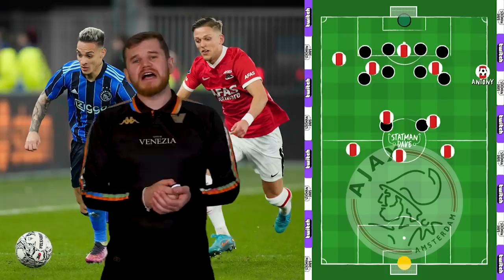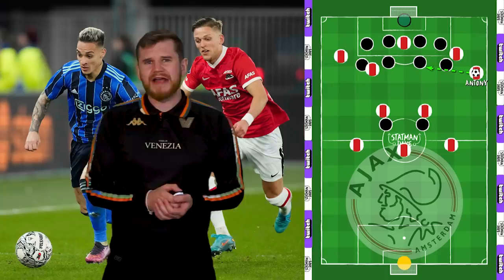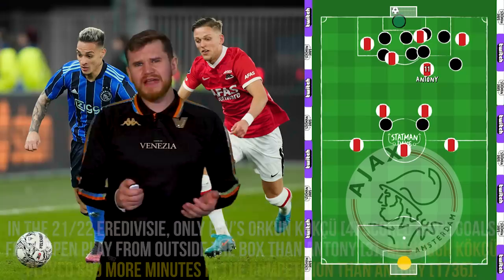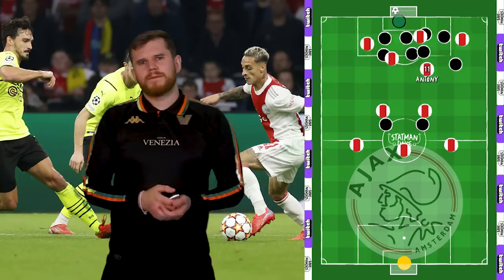If he's given time and space to get his head up, Anthony can deliver very accurate crosses — notably whipped crosses to the back post that only take a touch to fly in. However, if there's no obvious target, he'll drive inside with the ball where he can become a bigger threat. He's very dangerous in these situations and likes to cut inside to get shots off, often trying to pick out the far corner. In fact, only Feyenoord's Kopchu scored more goals from outside the box from open play in the Eredivisie last season than Anthony, and the Brazilian played almost 900 minutes less.